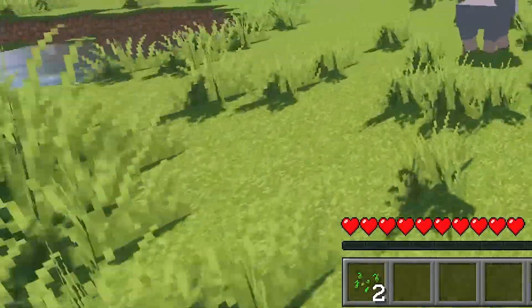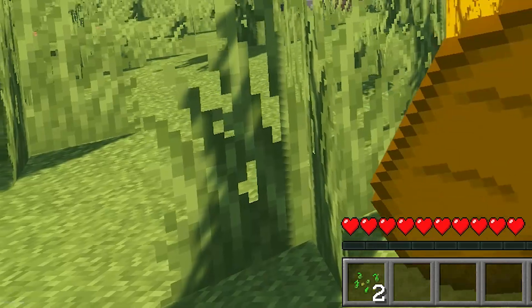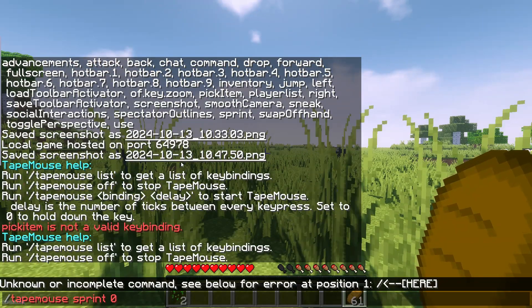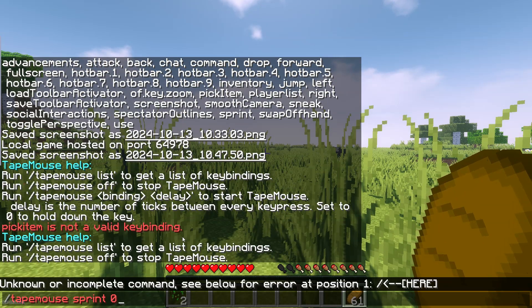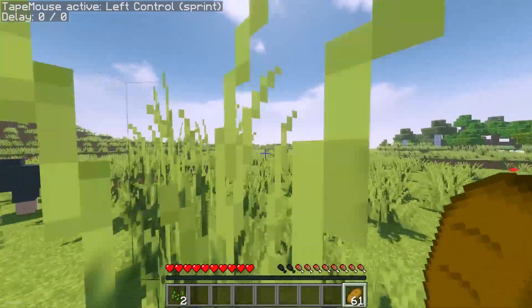Baritone, one love. Anyway, for example, I use the command tap mouse sprint 0. If you want to always sprint — use this.